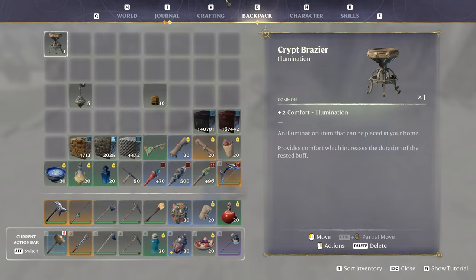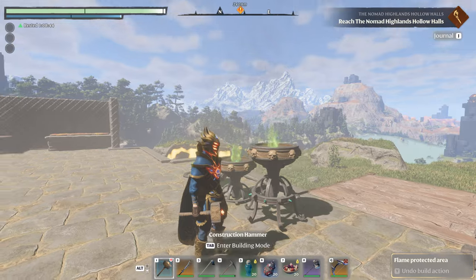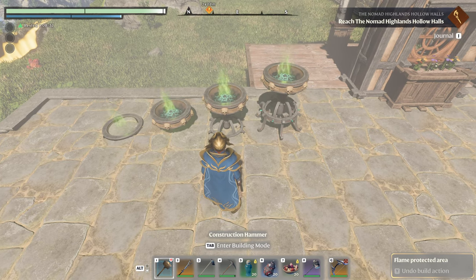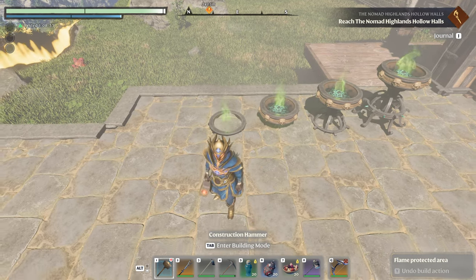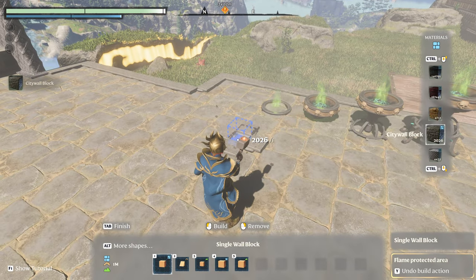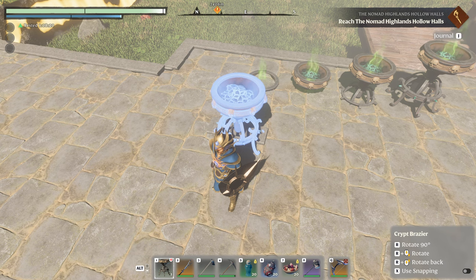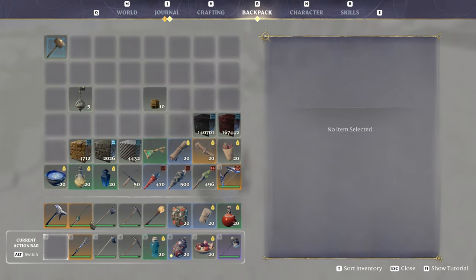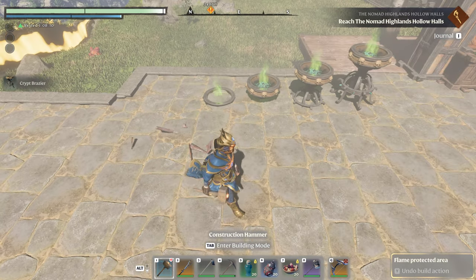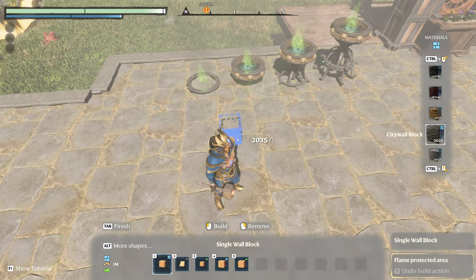I'm using the crypt brazier here. Normally it stands up nicely — circular with bones sticking around and little skulls. This one is sunk down once, this one twice, this one three times. What I mean is: one layer down is grabbing your item, putting it down, hitting Y, and you're done. That's one down.